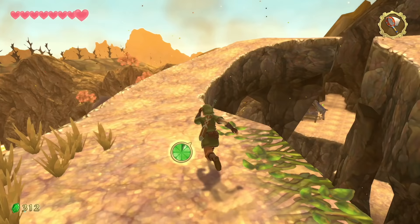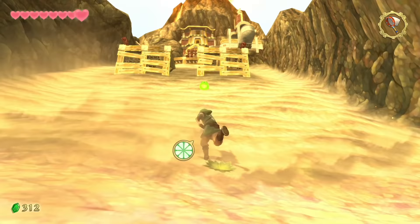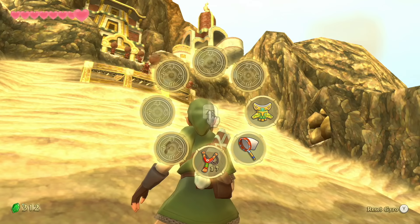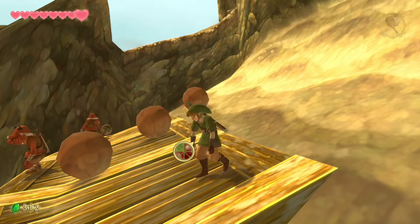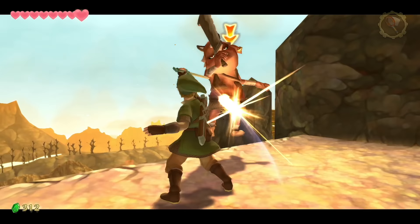Stick to the right side to avoid a giant fire keese. For the next Bokoblin ascent, go up the middle on the right side — the middle Bokoblin throws leftish. Run on up; the rock comes down. Take care of the inattentive Bokoblins, check for drops. You can fly your beetle to drop rocks on them, or just run up and take care of them the old-fashioned way.